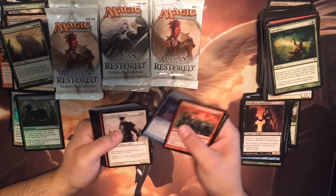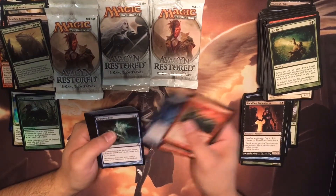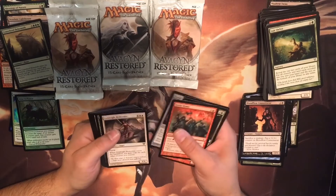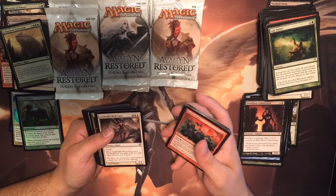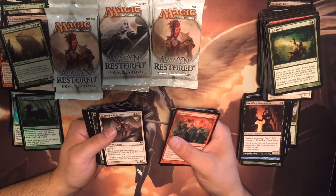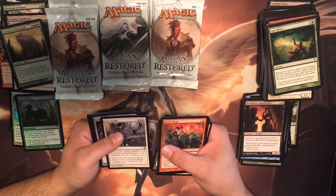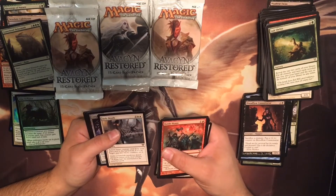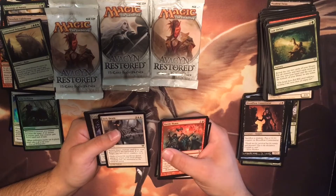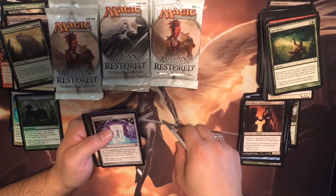Natural Land, Ghostly Flicker, Crystal Brand. Goldnight Redeemer — when it enters the battlefield, you gain two life for each other creature you control. Blessings of Nature. Defy Death — return target creature card from a graveyard to the battlefield. If it's an angel, put two plus one plus one counters on it. I might have to add that one to my angel deck.